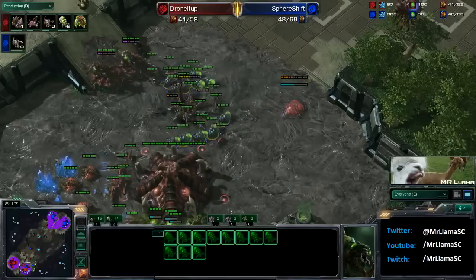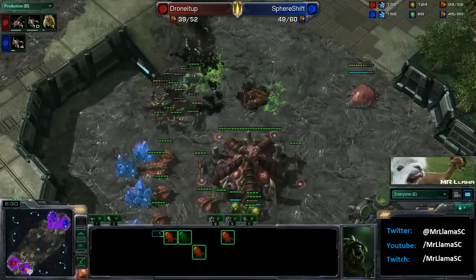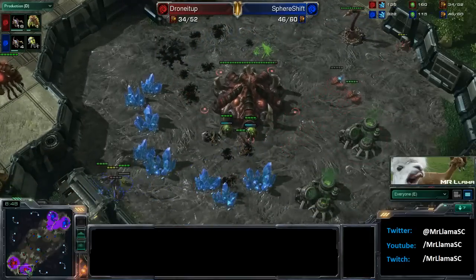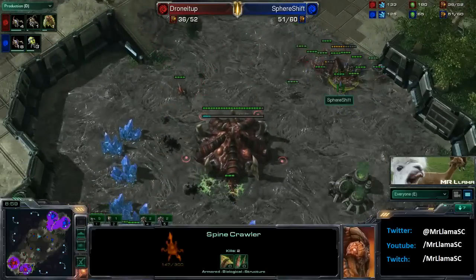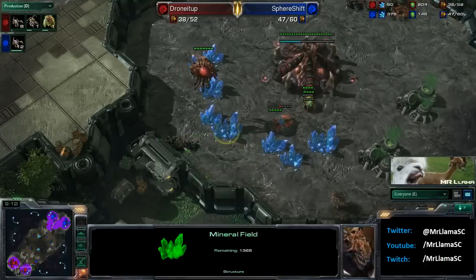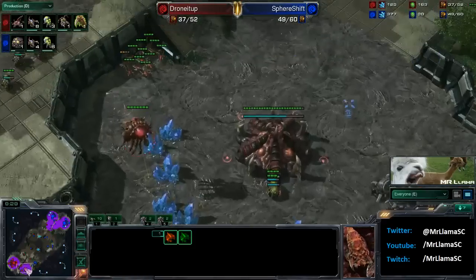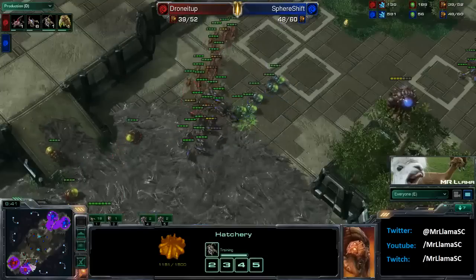He's going to be losing some drones — actually no, he backs that off. Sphere Shift is waiting with all of these banes right here. It looks like he's going to push up into the main but actually not able to do enough damage. He pulls his banelings over to try and get some kills, puts himself in a decent position but not quite good enough. The game is not over — more ling reinforcements will stream in. They should be able to pick off the spinecrawler, and indeed it goes down. The banelings were killed at the back. However, Drone It Up is still right in it in the drone count, though behind in supply by a decent amount — there are just so many lings and banelings for Sphere Shift.